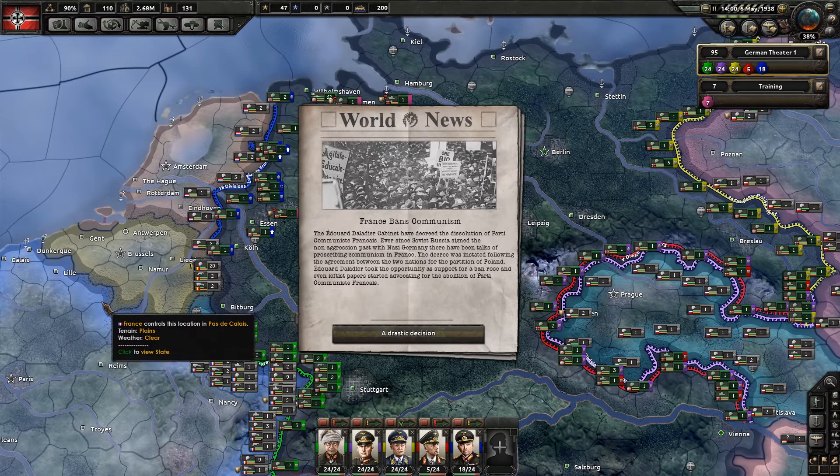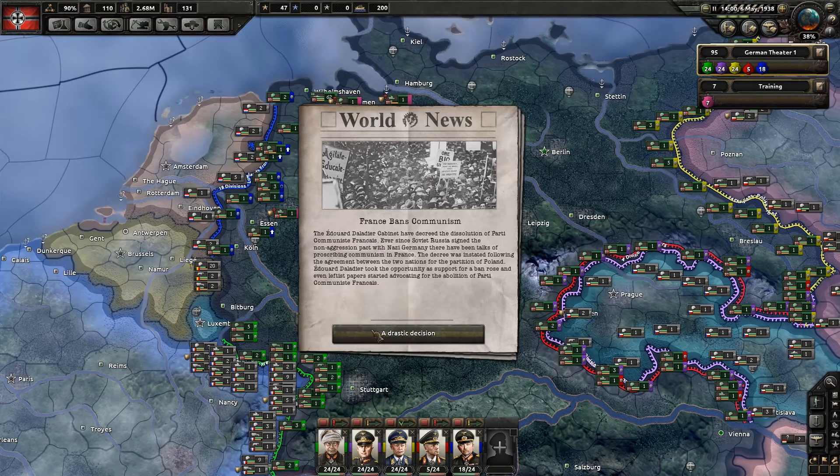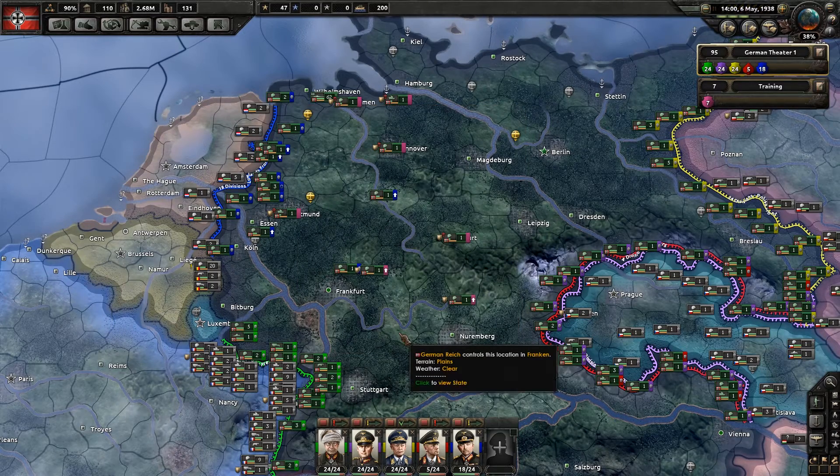France bans communism. The Édouard Daladier cabinet have decreed the dissolution of the Parti Communiste Français. Ever since Soviet Russia signed the non-aggression pact with Nazi Germany, there have been talks of prescribing communism in France. The decree was instated following the agreement between the two nations for the partition of Poland.